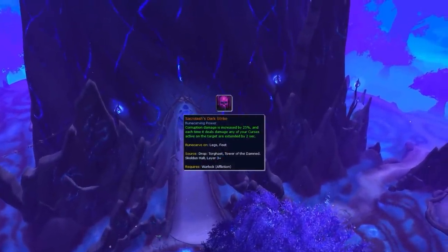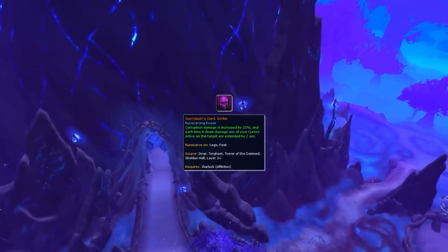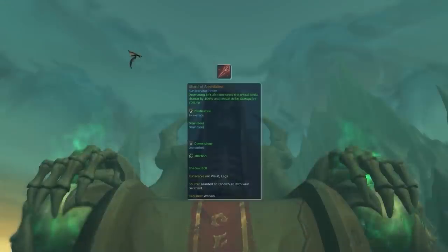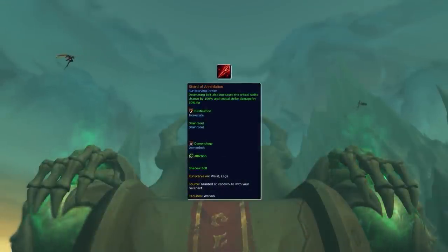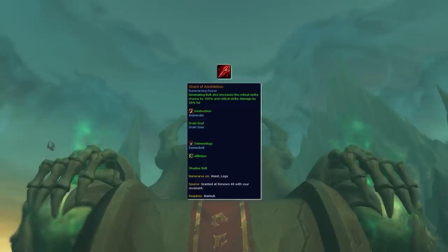For Legendaries, it's highly recommended you get your hands on Sacrolash's Dark Strike for Affliction, since it frees up some of your globals by refreshing your curses on targets with Corruption. Shard of Annihilation for Demonology is an absolute must — with this, we can now guarantee our Demon Bolt crits, which can cause some insane burst. Both are absolutely mandatory to make your win condition a reality.